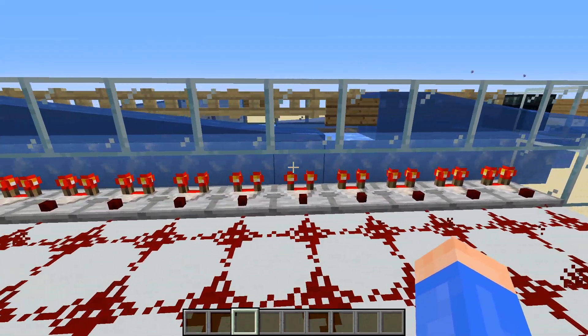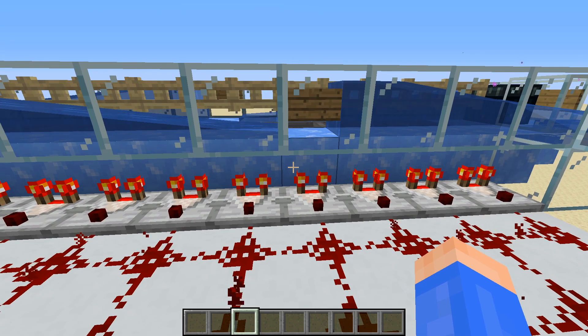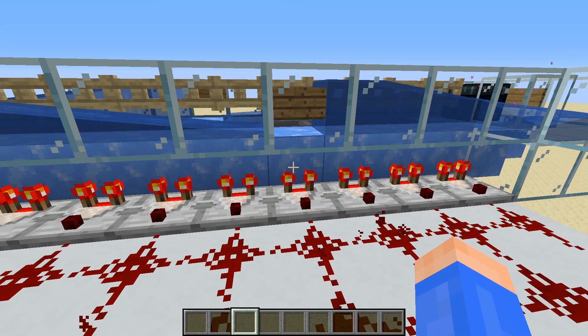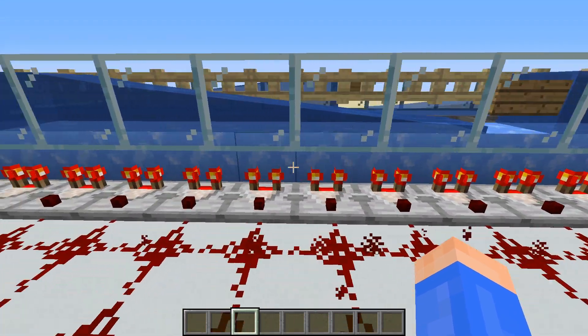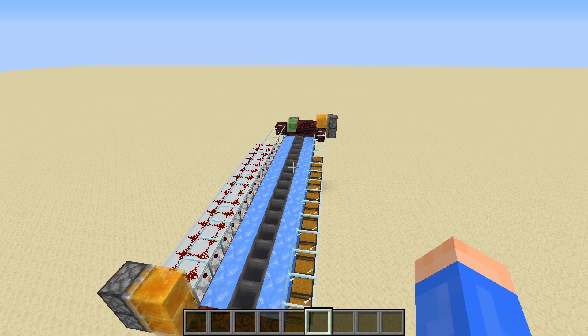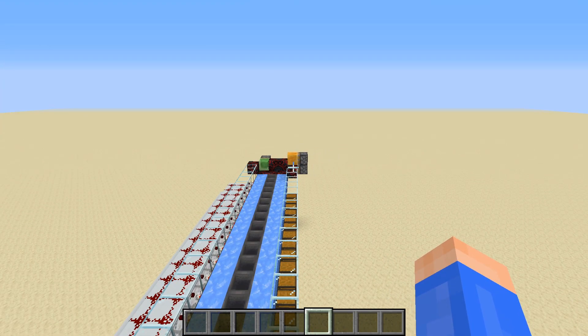These blocks here don't all have to be blue ice or packed ice. Obviously, this one needs to be some form of ice — blue ice or packed ice — and it has to be those two, not regular ice, because the comparator needs to be able to detect the signal through it. They could be other solid blocks; I just chose blue ice because it was nice for demonstrations. But if you were to choose to build this in the nether, you would need the blue ice along with slime and honey block pushers.